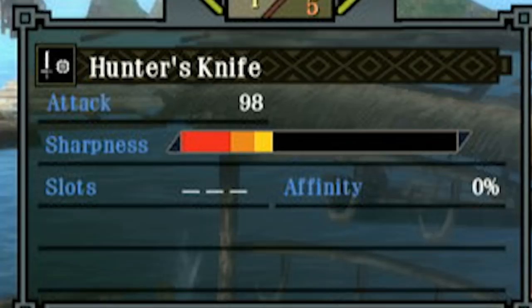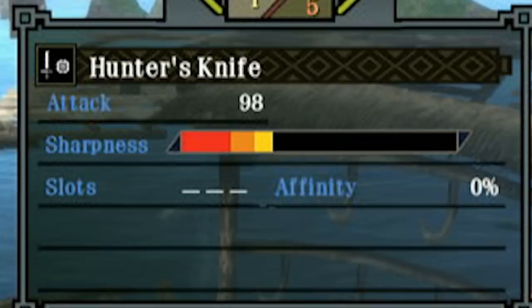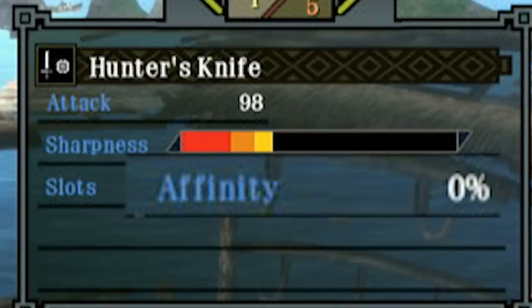There's also a third number here: affinity, displayed in percentages. Affinity is quite easy to understand — think of it as your critical hit chance. Blades with high affinity will deal critical hits, causing a boost of damage for that swing. This is also useful to have, but not imperative.